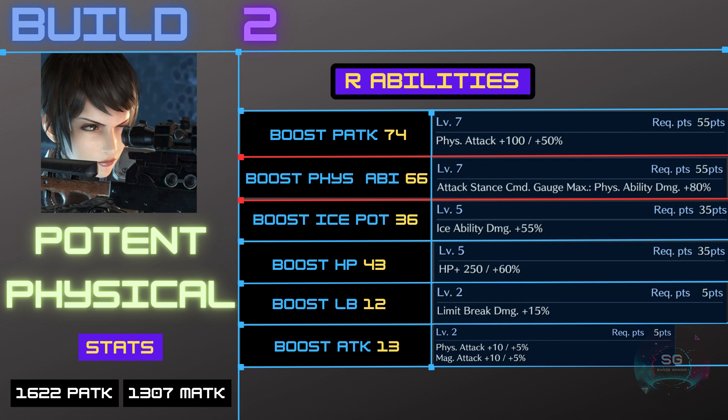Interestingly, the Boost HP is two points off becoming Level 6, so if we get a weapon in the future that provides a bit more Boost HP, we could reach Level 6. The same thing can be said for Boost Limit Break and Attack, which are three and two points off their next levels respectively — something to consider.